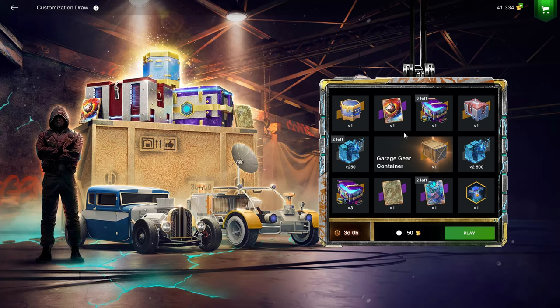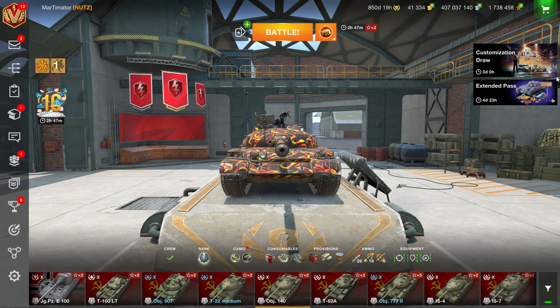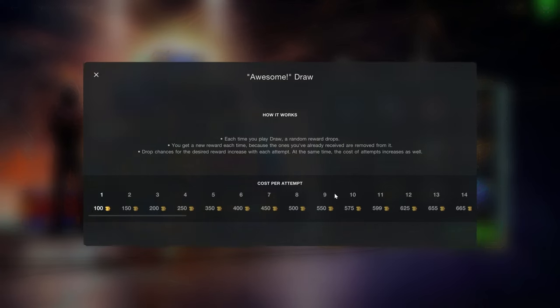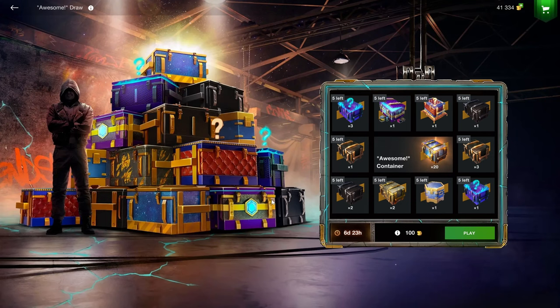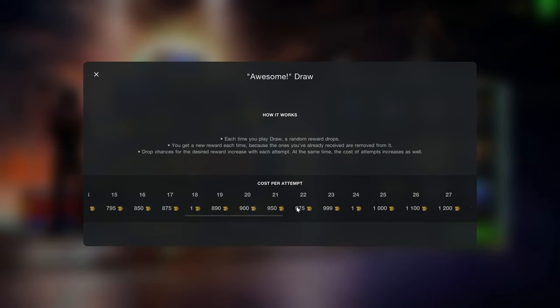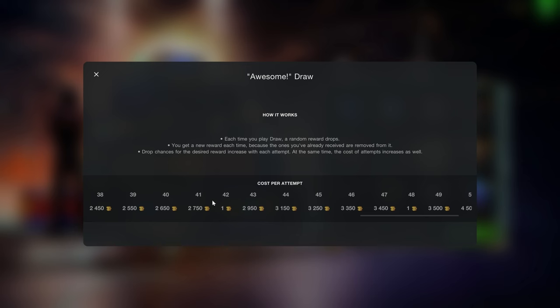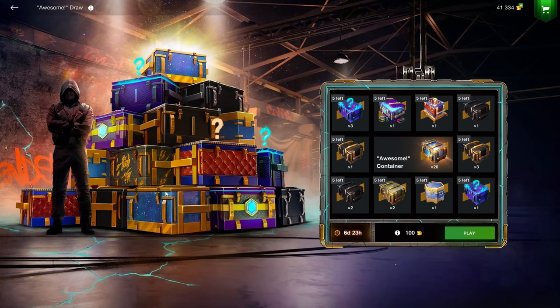Speaking of dumb — let's move on very quickly to the Awesome Draw, which has 51 stages. If you ever have a gambling addiction, please don't do this in Blitz because it's getting insane how many stages there are. There are multiple one-gold bait stages — at stage 30, 36 — which make it seem cheaper than it is.